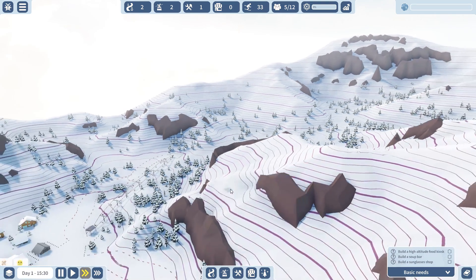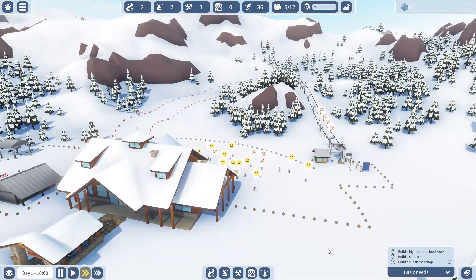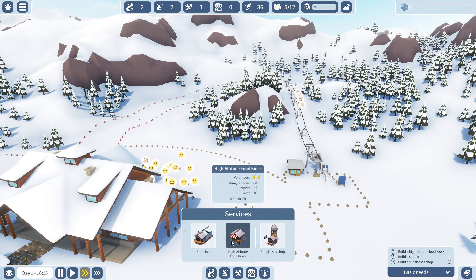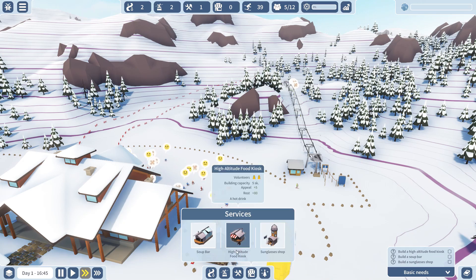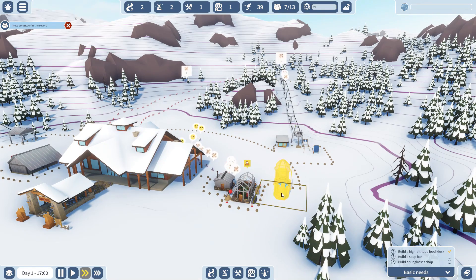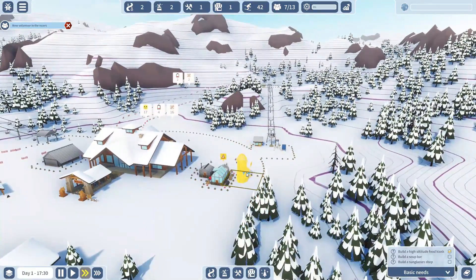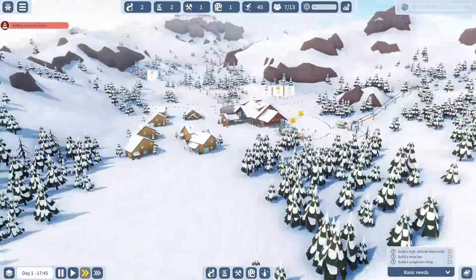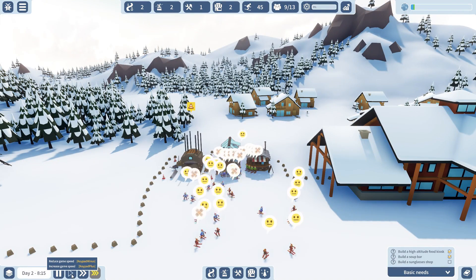Basic needs. I'm going to skip that for now and do my challenges. I have to make a high-altitude food kiosk, which is in here — this small hut. And I'll put that. Now a soup bar — wait, that's a sunglass. A soup bar right over there. And last I have to build a sunglass shop, which I'll put right... I'll just leave it over here. Now we have a few services and we're about to complete our mission. Just build the sunglasses shop and we'll speed it up a little bit until it's done.